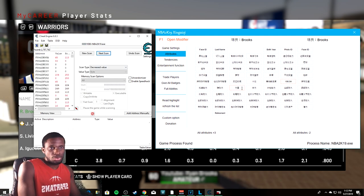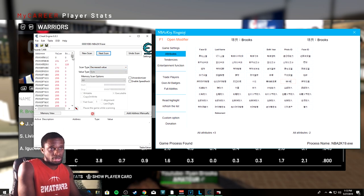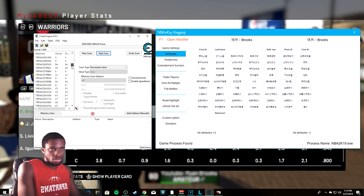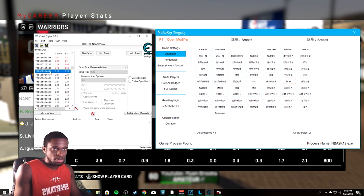Do this three to four times — not five, just three to four. Each time: All Attributes Minus Two, then Next Scan. You want to get the found count down to roughly four thousand to nine thousand. Then scroll slowly through the results and find attributes that don't change.